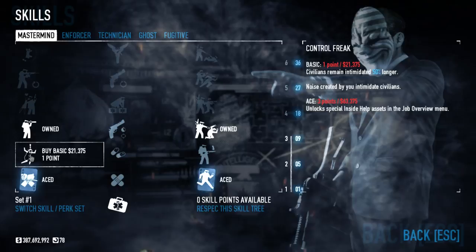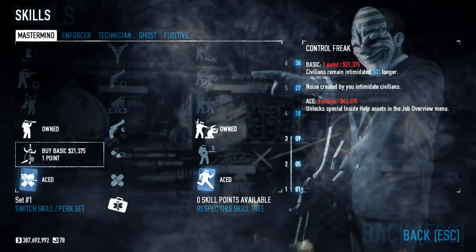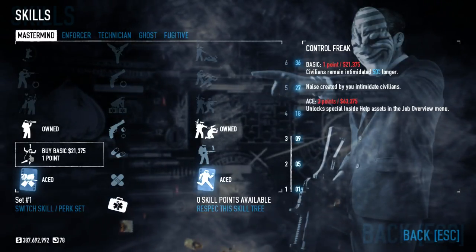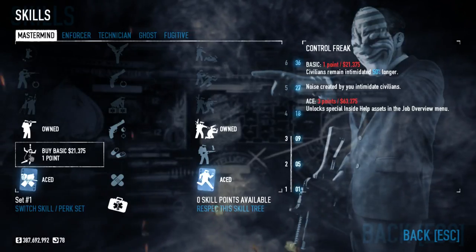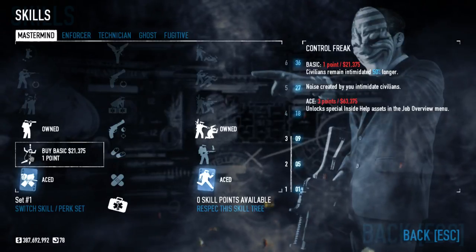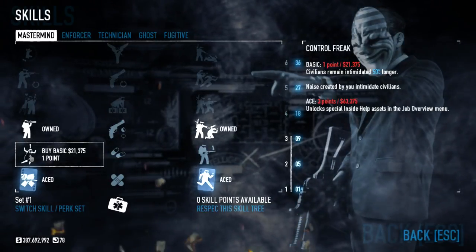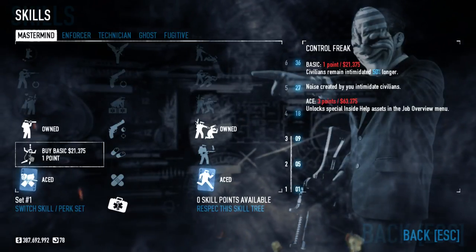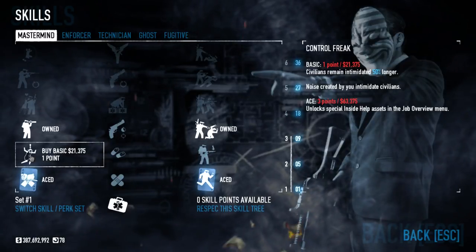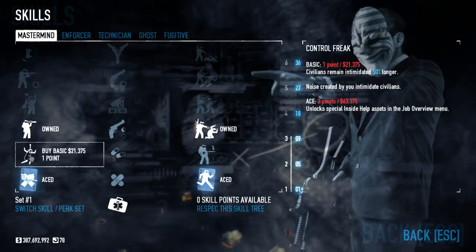Tier 2 — Control Freak. The first point makes civilians remain intimidated 50% longer, meaning they'll stay on the ground and not call for help. Putting one point into it also means that by shooting your gun with a silencer, they will get down on the ground so you don't have to keep yelling at them. The Ace version unlocks special assets for certain jobs, usually leaving a key card or a door open — it's basically job specific.